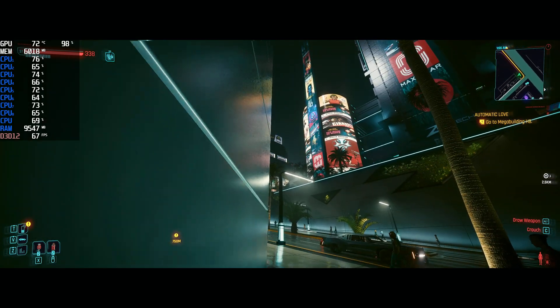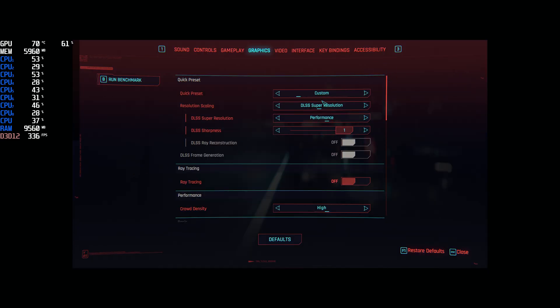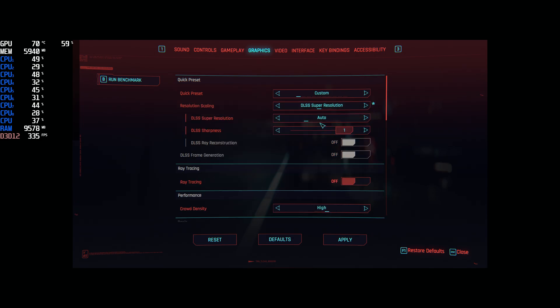Let's take a look at running at the ultra setting — standard non-ray traced ultra. I don't know why it defaults to FSR. It can clearly see that DLSS is an option, so I don't know why it defaults to FSR.